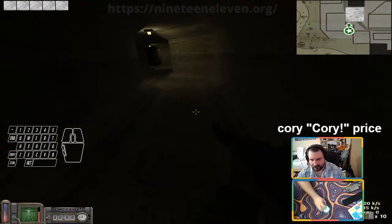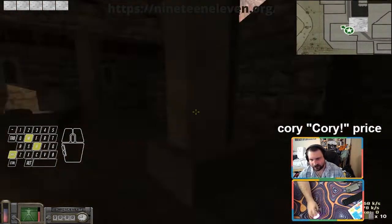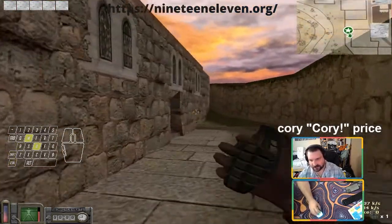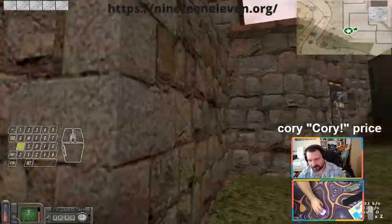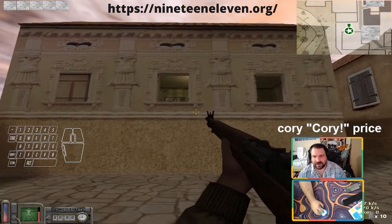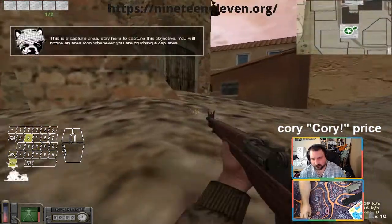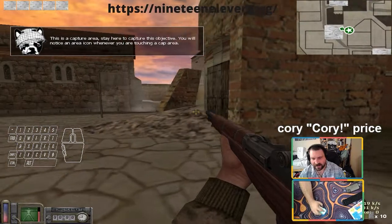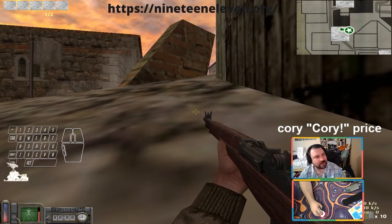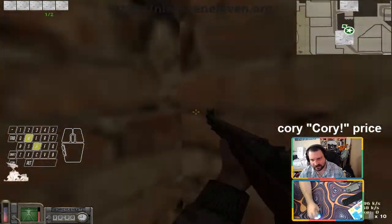Here's the sewers exit. This is church — you've got church doors, this is back of church. Up here we have double windows; usually a rifle or heavy will chill up there. This is the double cap. If you want a fast cap as allies you'll come in, prone right here and just touch it barely, and you can cap it before axis can really do anything about it. But they'll usually sit double windows and come out, so it's pretty dangerous.